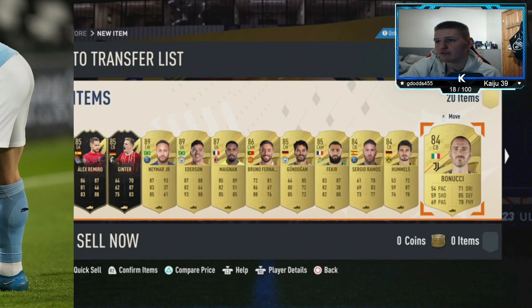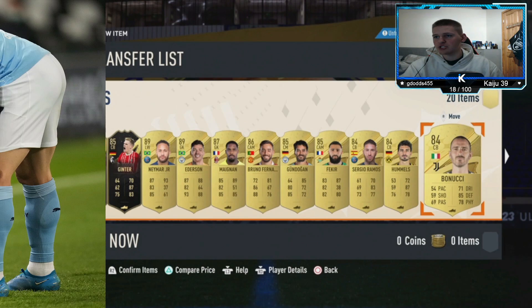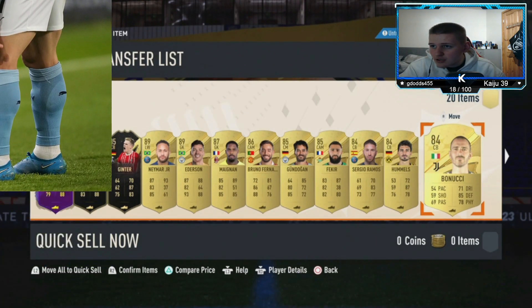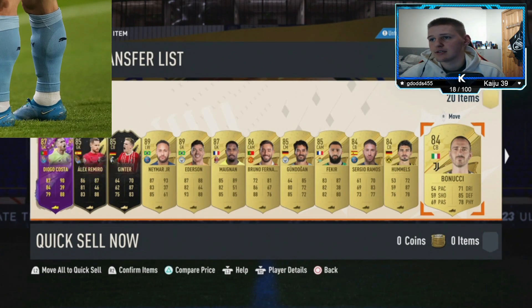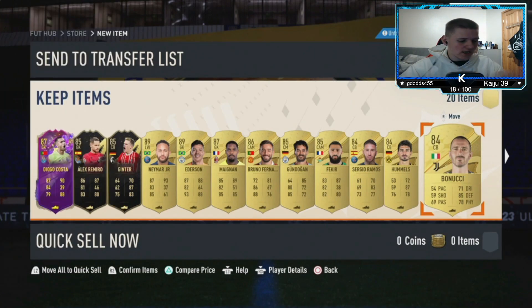I got a feeling - Neymar! Okay, that is decent, that is an inform future star. Another inform future star! Right, let's have a look - stats first. 80 passing, 79 passing, 88 dribbling, 84, 39, then 87, 90 - oh, it's a goalkeeper! It is a goalkeeper. There you go, that is the 84 times 20.